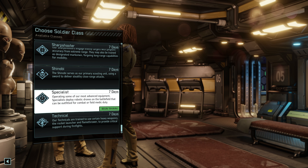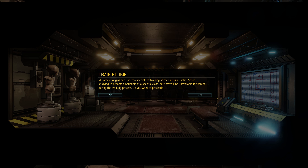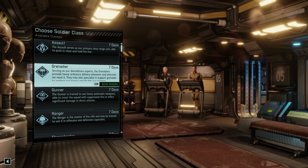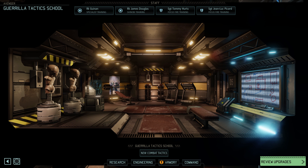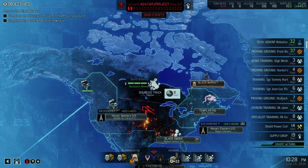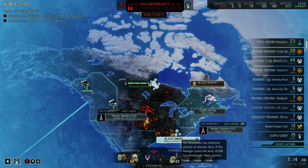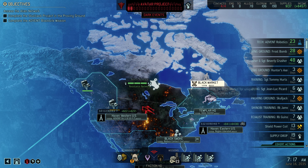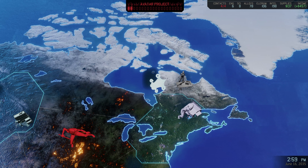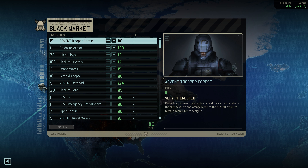We're going to do one more thing — go down with two rookies we have available to the Guerrilla Tactics School. These two rookies will be renamed. The rookie currently named Guinan is going to go in as a specialist because I want more specialists — the hack rating was a little bit higher. My other rookie, James Douglas, had a little better mobility than average, so we're going shinobi with him. That'll help bolster the ranks in areas where I'm feeling weak.